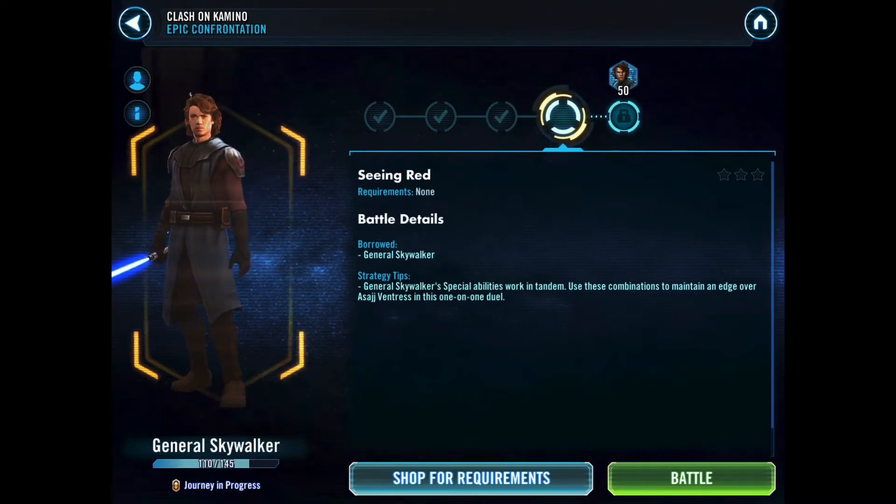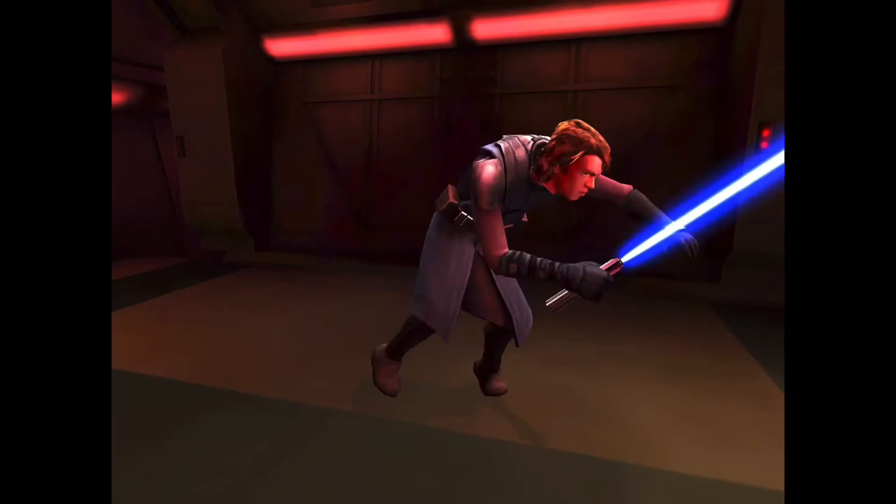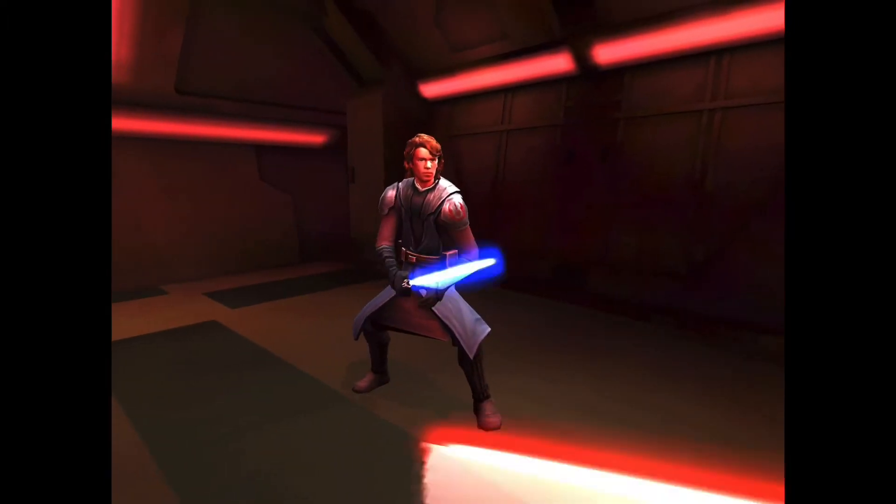Starting with tier three here, the only unit we get is this borrowed unit, General Skywalker, and we've got to use his abilities in tandem to try and take down Asajj Ventress in this one-on-one duel. I didn't have to do any grind or investing for this one — they just give you this character. I've done a little bit of research, so I have a strategy, but let's see how it plays out.